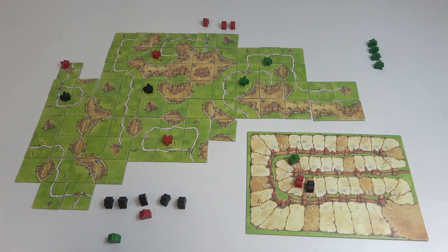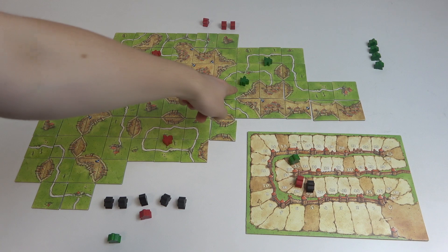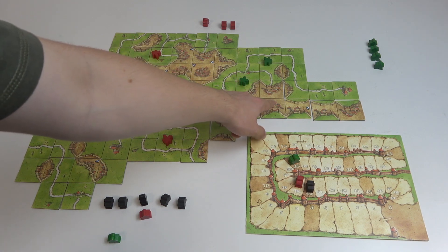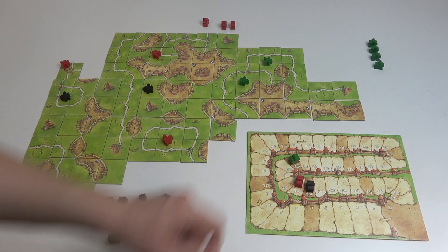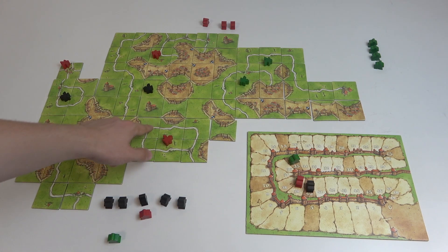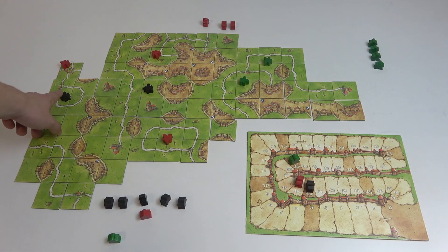Let's score other farms. There is this farm which borders only this city, but this city is unclosed, so that's zero points. This farm doesn't border any city, so that's zero points. This farm also doesn't border any city, so that's zero points. And that farm borders no cities, so that's also zero points.